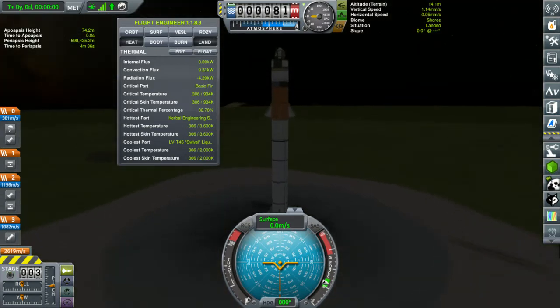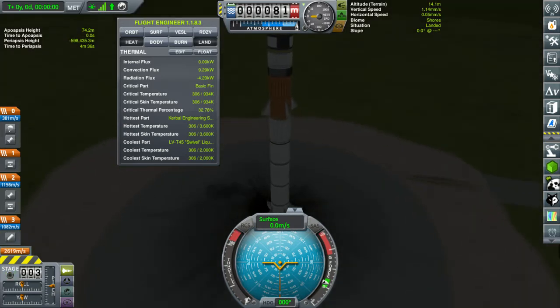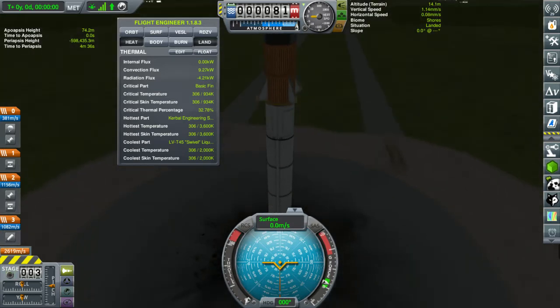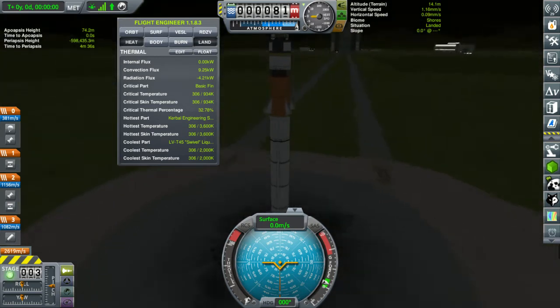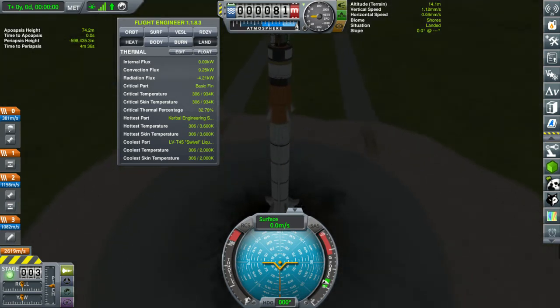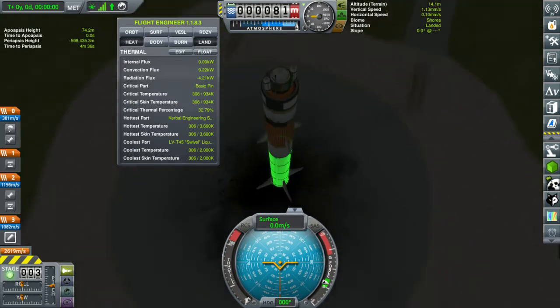Nighttime launch. I've got to be honest, I'm having some second thoughts about these fins halfway down. They're above the center of mass, so when they get going fast, they're actually going to be working directly against the fins at the bottom. And if we start to tip, they're going to push us in the wrong direction.